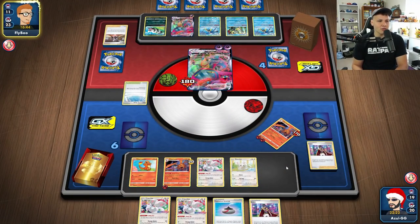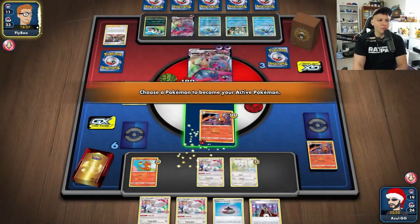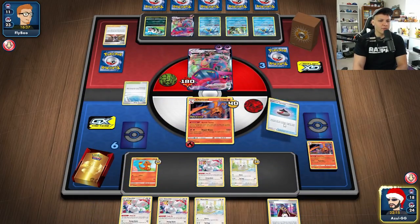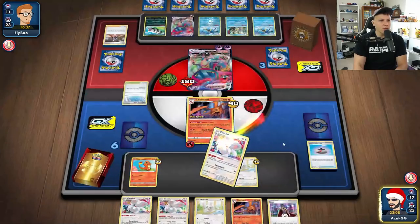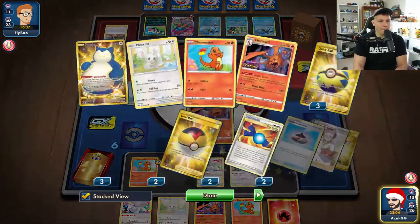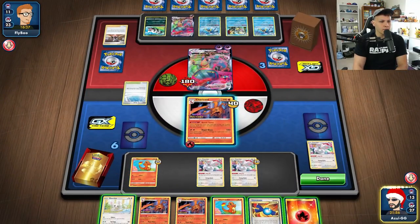Got another Sencino, Leon, Evolution Incense — not bad. Start with Make Do of the Leon. Shuffle with Evolution Incense first to grab the Charmeleon. They're spreading damage quite a bit so if we make this a Charmeleon it could get KO'd — we need to Rare Candy it into a Charizard. Shuffle the deck, grab a Charizard, Rare Candy into it. Make Do the Sencino, Candy into Charizard.